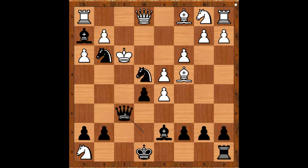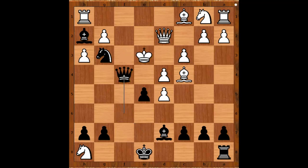Queen to f6 is also winning. So we have knight to d2 check. White to move. Yerinan recaptured with the knight. What else? If queen takes knight, then queen to f6 check. King to e3. Queen to f4 check. King to d3. Bishop to f5 checkmate.